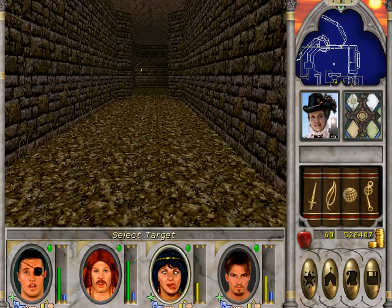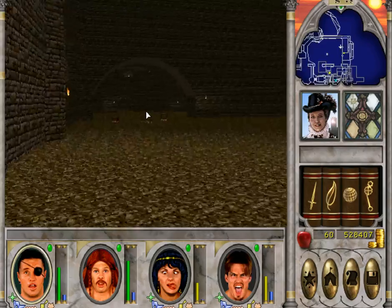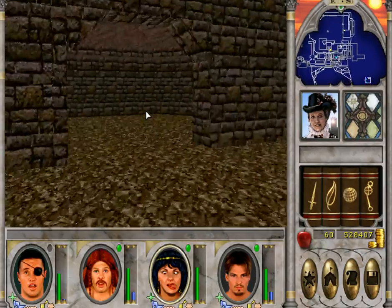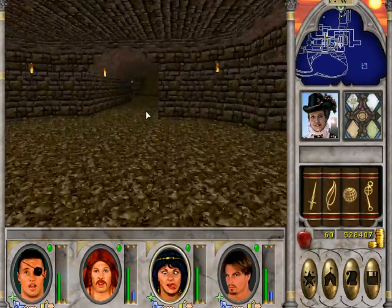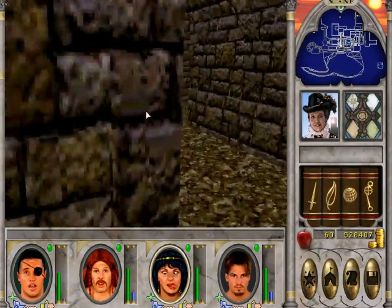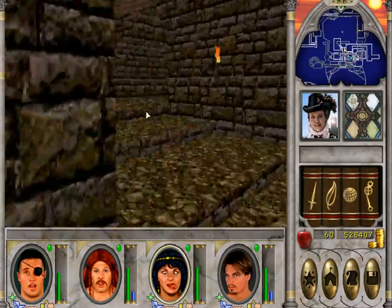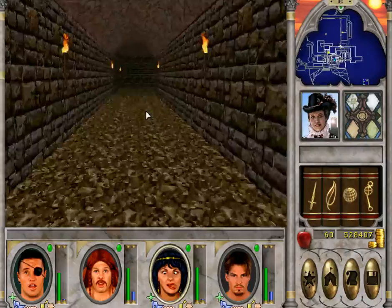No more spell points. That won't matter really — there's nothing outside that's really all that dangerous. Ghosts and skeletons. After this, nothing, absolutely nothing. This should be the exit. Yes, this is safe.